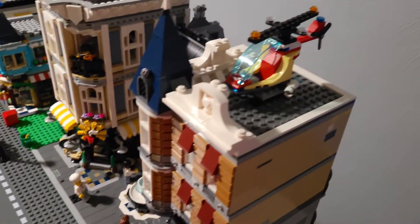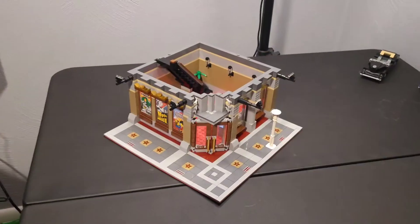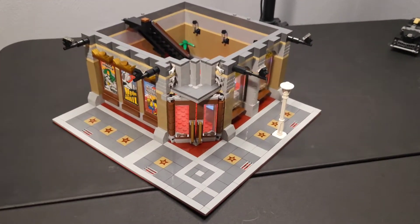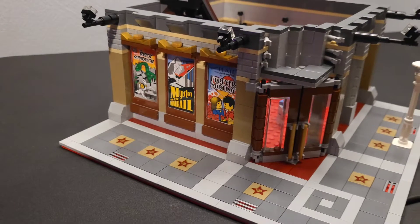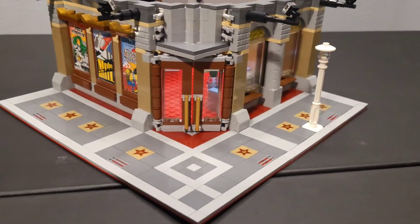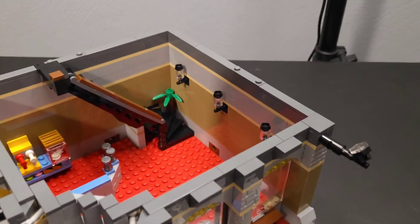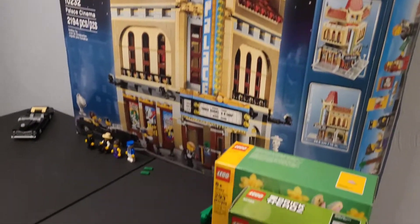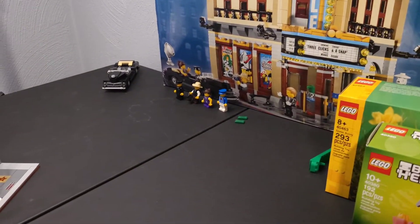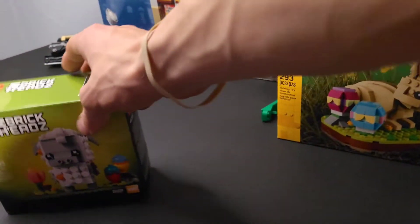We have Assembly Square over there — there's our old helicopter up there. We hit 250 subs so we started the Pal Cinema build. This is what we have so far out of bag one — beautiful stickers, I love these star tiles, looks fantastic. It has a red base plate, very good. This is the box with four of the minifigs so far. We're going to continue building that on Monday.